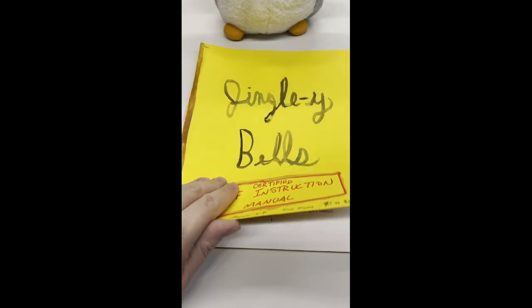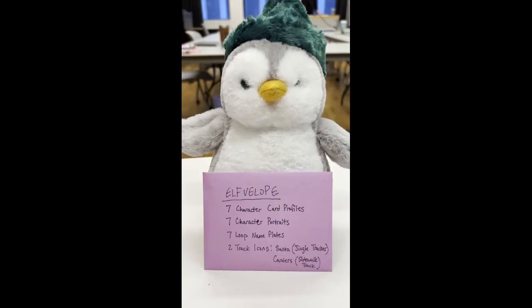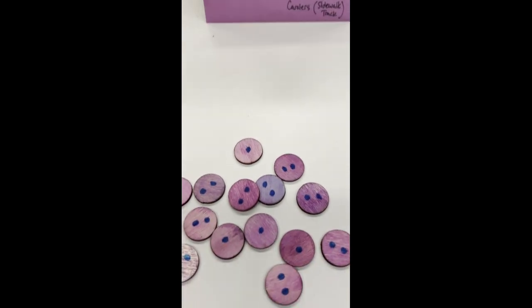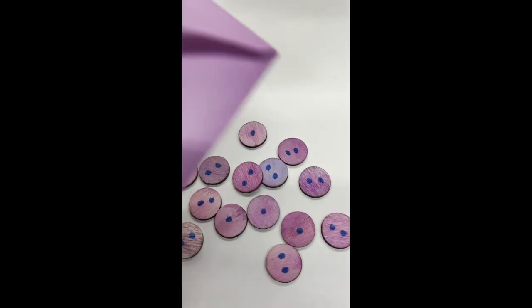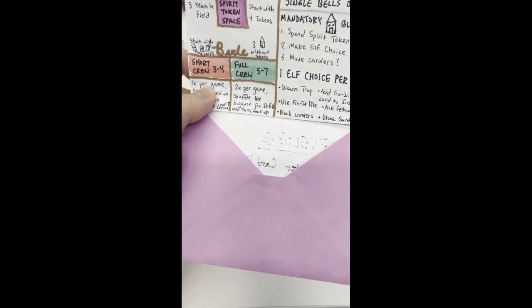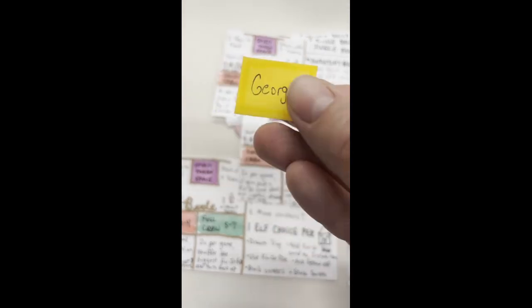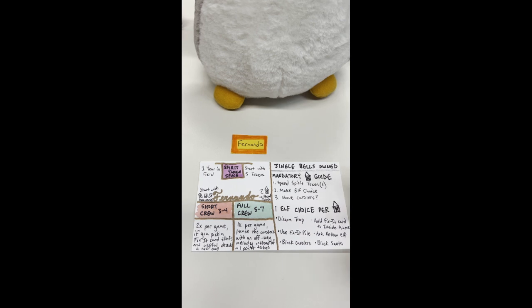Every neighborhood you fix is going to be a bit different and a challenge all on its own. One thing to consider as an elf is how cooperative do you want to be, or is friendly competition more your thing? Either way, now you choose the elf you'll play to fix the neighborhood. Each player takes their elf character card featuring special abilities and their classic holiday elf portrait. If you're playing with a full crew of five to seven elves, you'll place the portrait over the red short crew power, or vice versa if the opposite is true.